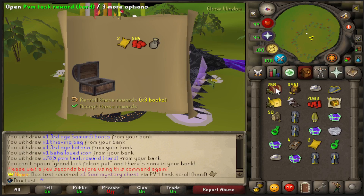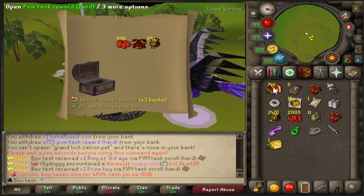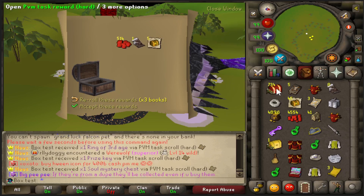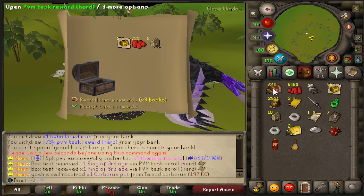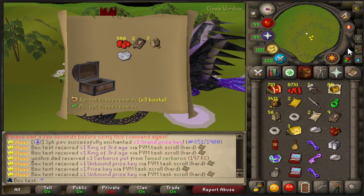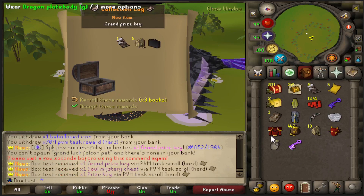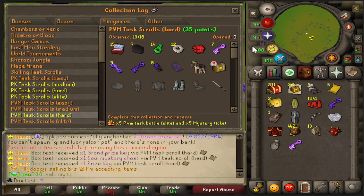Another ring of nature, soul mystery box, another ring of third age. Two rings of nature in one inventory, three rings of nature in one inventory. Two rings of nature, a third age, one nature, two third age in this inventory. Another soul chest. Grand prize key - I thought we already got that, we didn't. There's 13 out of 18.